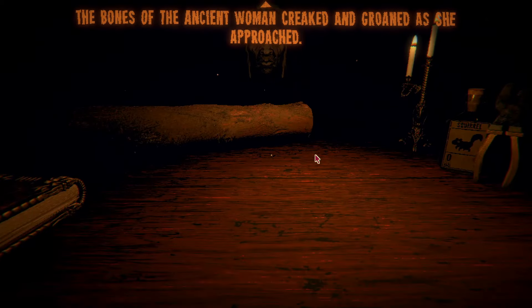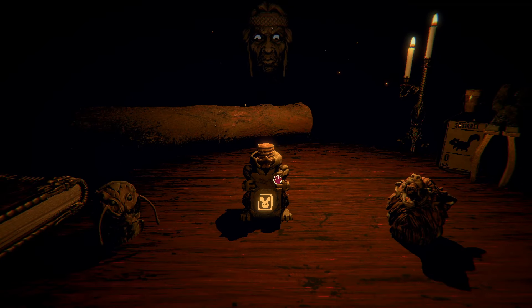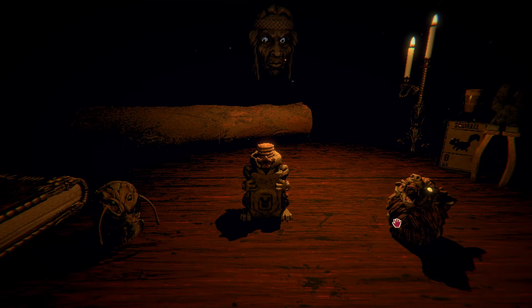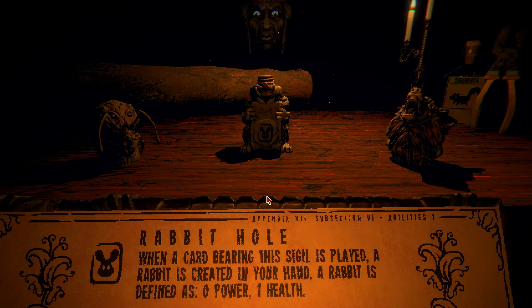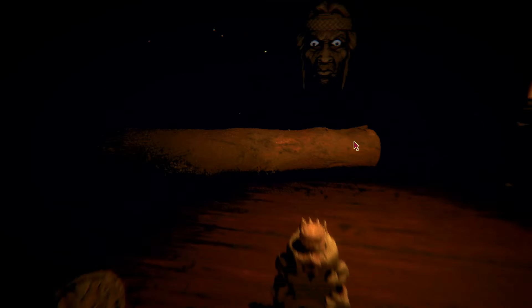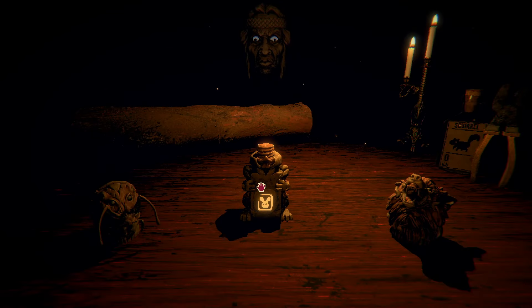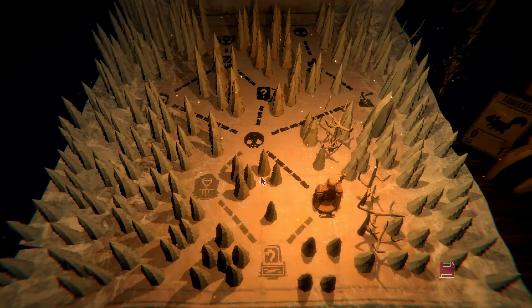We'll see what we get from the wood carver — she's not just the totem lady, she is the wood carver. Is this fecundity? No, that's burrow. Rabbit hole: when it's played, a rabbit is created. That's not bad. Right now I have for kin one wolf. I like this because it gives me more sacrifices; I don't have to draw my squirrels. We'll find a head for that.